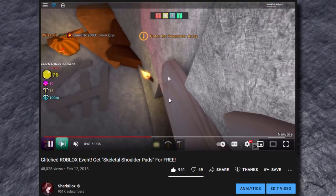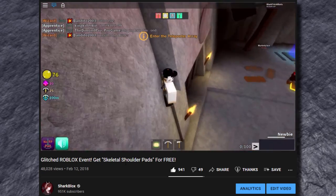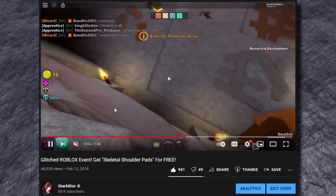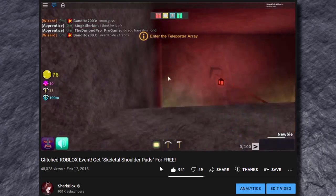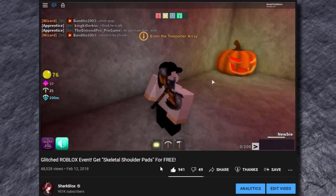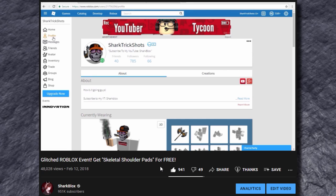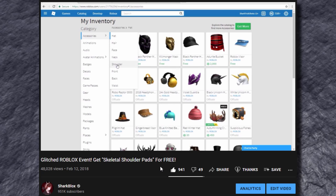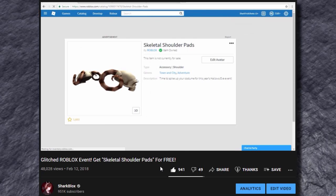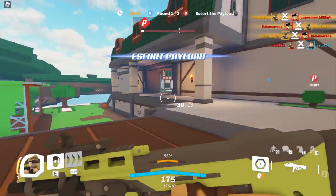My character stands on top of the pumpkin, then I zoom in and glitch through the wall and get into the secret room. The secret room contained the accessory. I glitch through the wall, fly in, and as you can see there is a chest. When I walk up and collect it, I do actually get the badge and the prize. I went to my profile, my inventory, shoulder accessories, and there you go - skeletal shoulder pads. You guys get the idea: I did a glitch inside of a game to get a Halloween item that had supposedly expired.